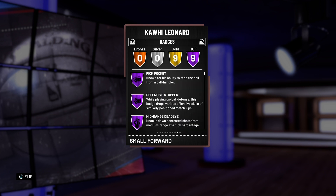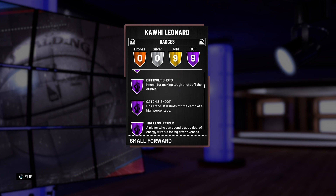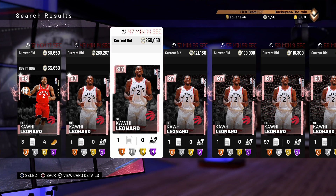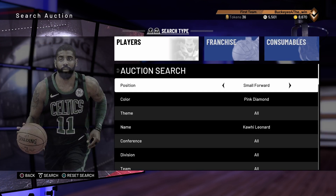He has 9 Hall of Fame badges: pick-pocket, defensive stopper, mid-range dead eye, relentless finisher, acrobat, posterizer, difficult shots, catch and shoot, and tireless scorer, along with 9 gold badges. Kawhi's better defensively, KD's better offensively, but KD's also very good defensively, so he's probably the better card overall — which is why he's rated higher overall.